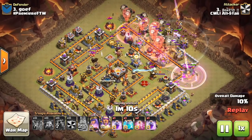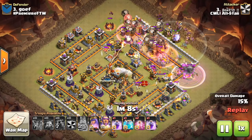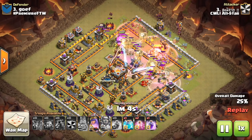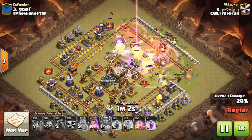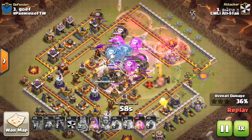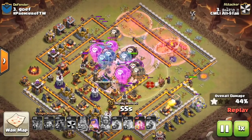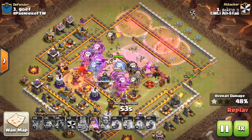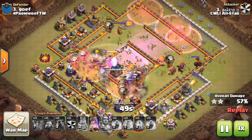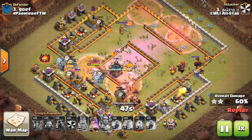This first one is your typical 11v11 3-star composition — the Masked Laloon with the Clone spell, Warden's ability, and a perfect rage over those Inferno Towers. You could have frozen both of them if you wanted to; you can reach a freeze if both Infernos are touching the Town Hall. But the Warden's ability is even better than a freeze, so there's no point.